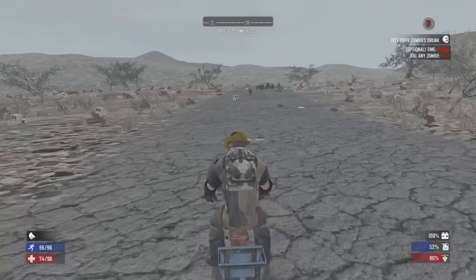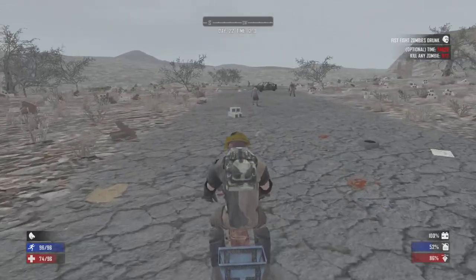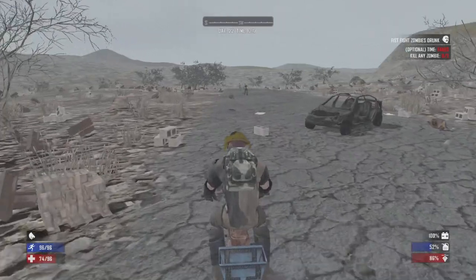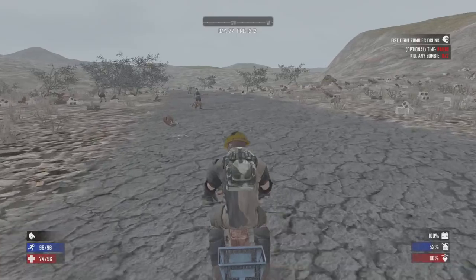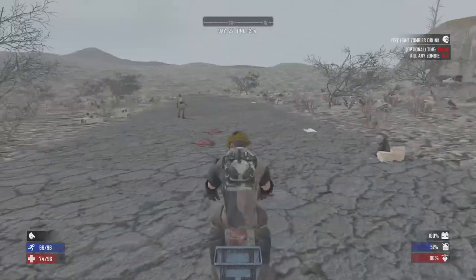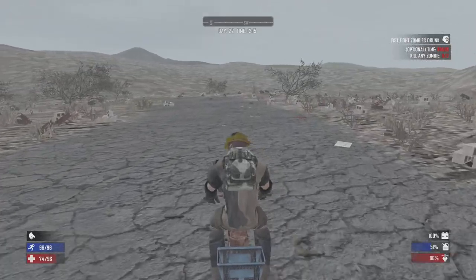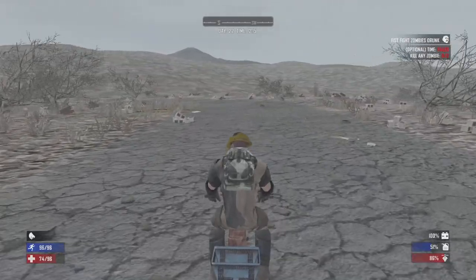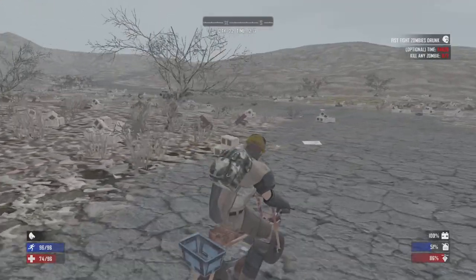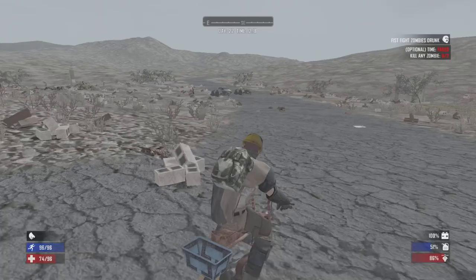I mentioned the dogs in the wasteland and there they are — they're like bloodhounds. We're doing good on speed. As long as I don't run out of fuel, I figured I'll keep this run going for a little bit. Yeah, they're in their natural habitat.